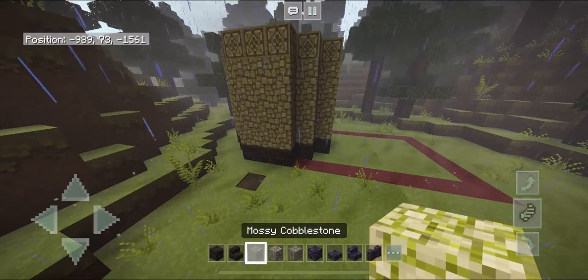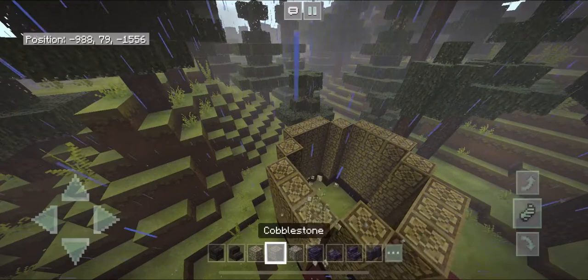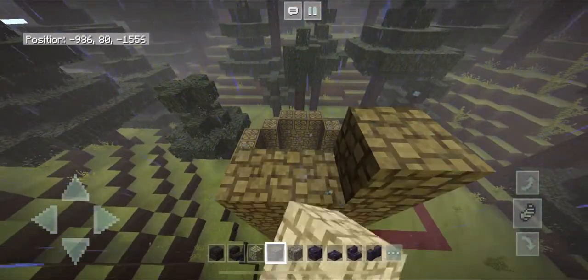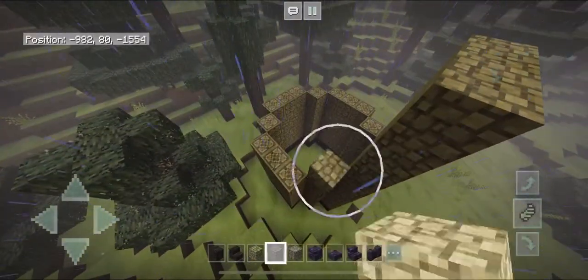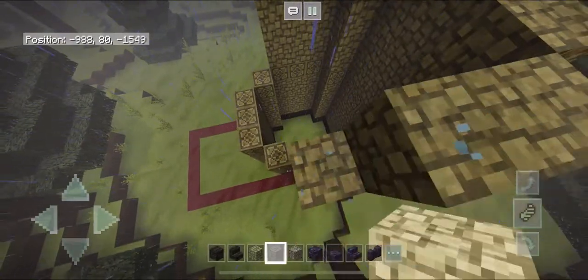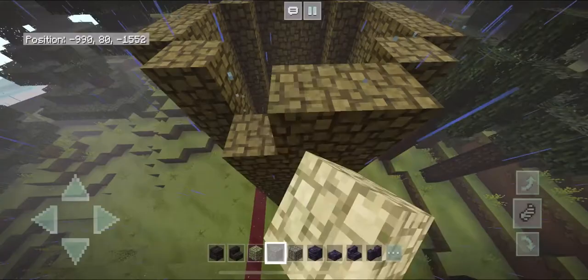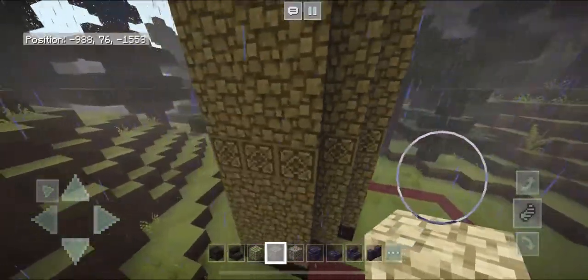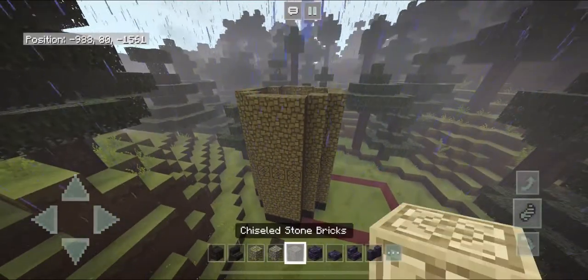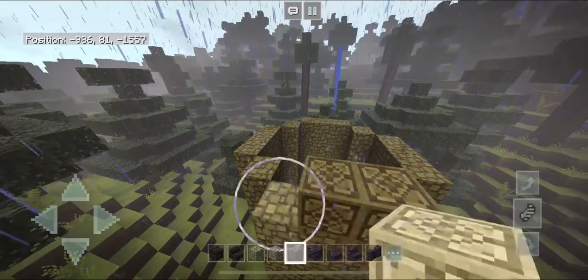Grab your cobblestone block again and bring that wall up by another four blocks, basically the same as we did at the bottom. Once again, just making sure we have four blocks, then grab your chiseled stone and bring that up by one once again.